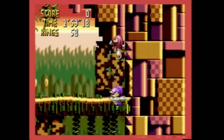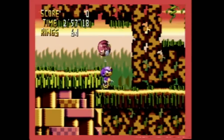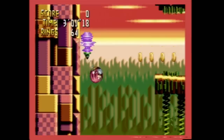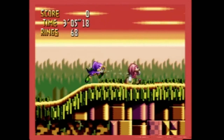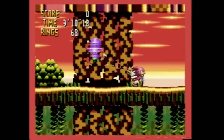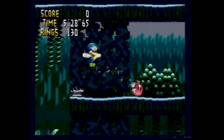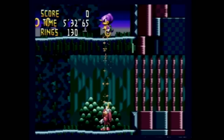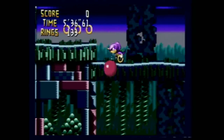Knuckles is the star of the game. He was first seen in Sonic the Hedgehog 3. He is an echidna, which is like a spiny anteater, and one of the rare mammals that lays eggs, just like a platypus — it's a monotreme. I think that's a pretty cool choice of animal for a character. This is a spin-off to the Sonic the Hedgehog series, similar in some respects but very different in others.